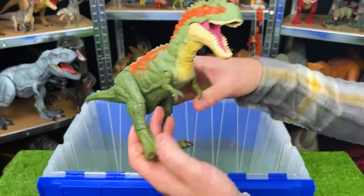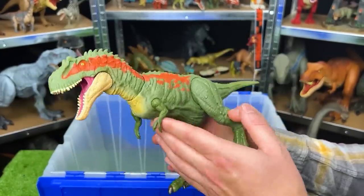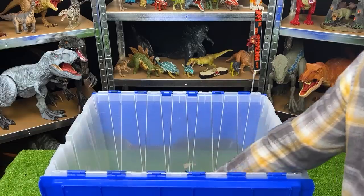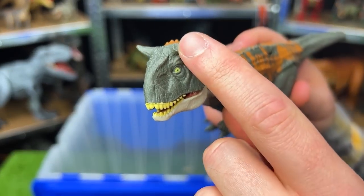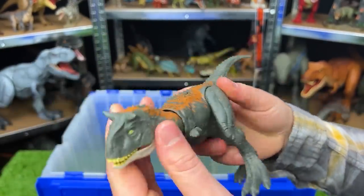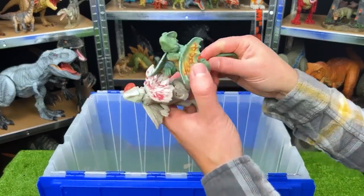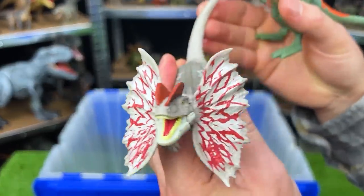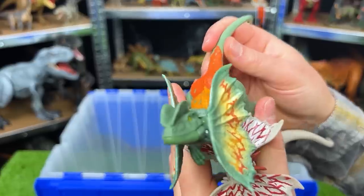Right over here is another Albertosaurus — this figure is about medium sized and it does not have any battle damage like the one we saw earlier, but it's still pretty adjustable: you can move the arms, the legs, and use the tail to control the face. Here is another Carnotaurus — this one is a newer figure from the Jurassic World Dominion series. As you can see it's got the broken horn in the front, and this figure is smaller but pretty adjustable — you can move the legs, the arms, twist the tail, and move the head and jaw around too. Here are a few small Dilophosaurus figures. This first one is mostly gray with red detailing and an action button on the tail that activates the frills. The second one is a bit more brightly colored — it has a green body and two different tones of orange as well as the action button to activate the frills.